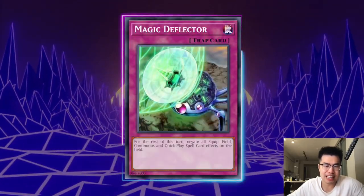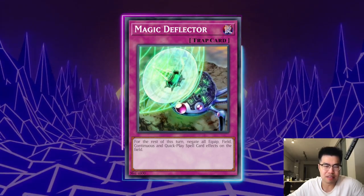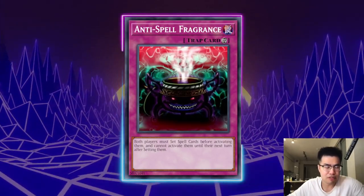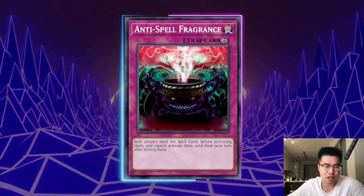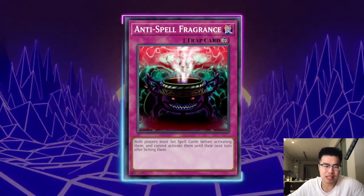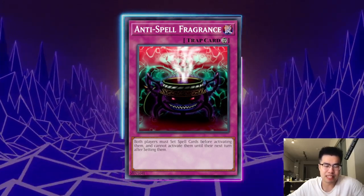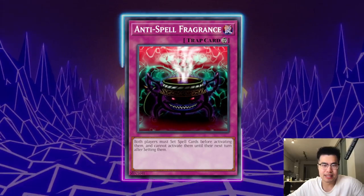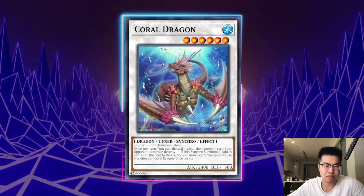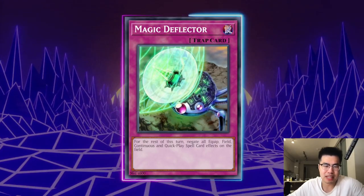Magic Deflector negates all continuous and Quick Play spell cards on the field, so you're negating all the Runic cards and Fountain as well — very nice. If you have a deck that can go first and swing in, definitely side this card. Anti-Spell Fragrance forces them to set all of the Runic Quick Play spell cards, which they can't really chain, because they're only going to be able to special summon one body to the board. Their only outs are if they happen to have Runic Destruction to pop it as an MST, Cosmic Cyclone, or the Nechuria engine to summon Coral Dragon or Baron to pop it. I like Deflector a little better because it just stops all the cards as a blanket effect.